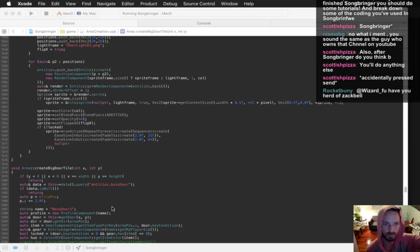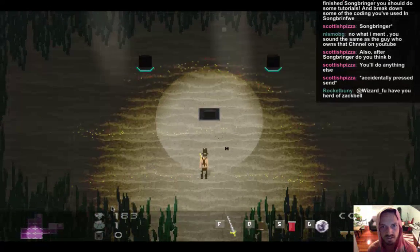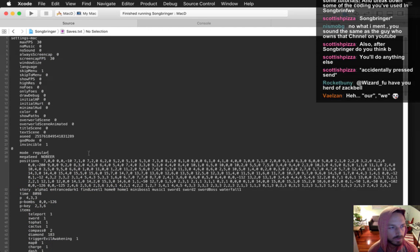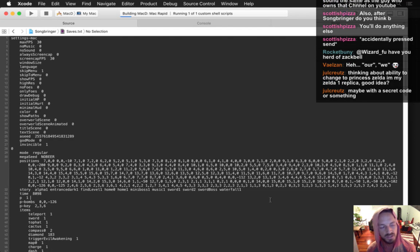The boss door is now gone — we can run straight through this room. I'm curious why the boss isn't here, but we need to verify the other dungeons are still working. After Song Bringer, will I do anything else? Of course — I'm a game developer, an artist, a musician, and this is my creative outlet. I'll be making another game. As long as Song Bringer succeeds — if it doesn't succeed, I'll have to get a job, probably in the game development industry.